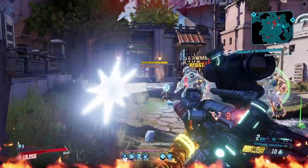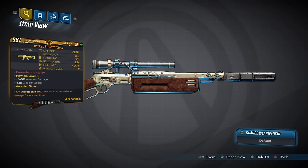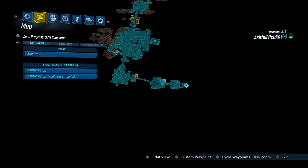The last assault rifle that deserves a mention is the Stone Thrower, which has an increased chance to drop from Kormash. You fight around in this area of Ashfall Peaks. On the surface, it's your typical semi-automatic Jakobs weapon.